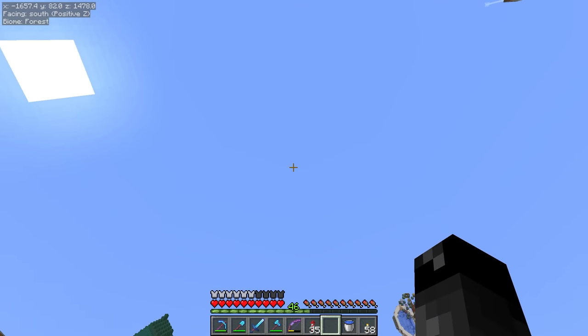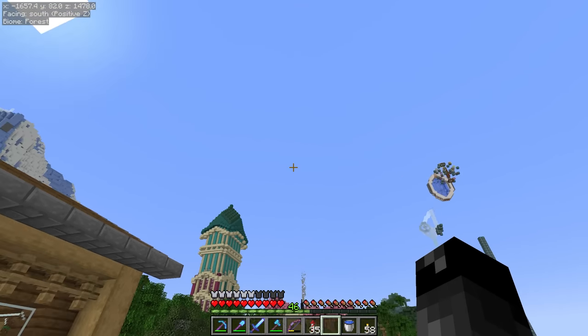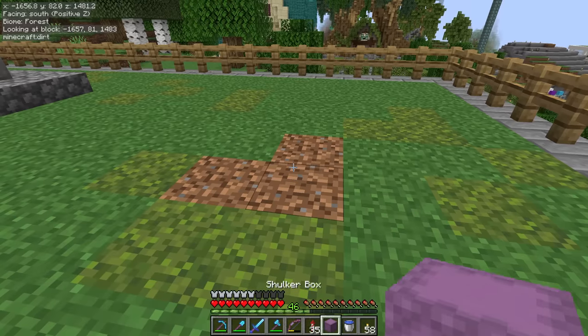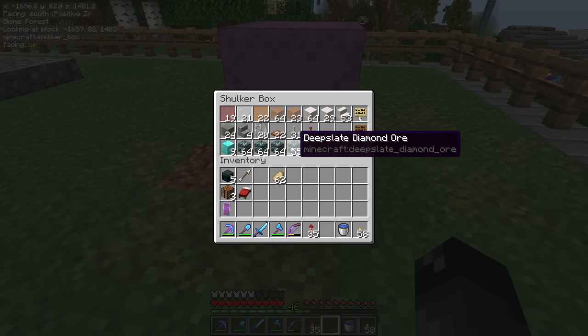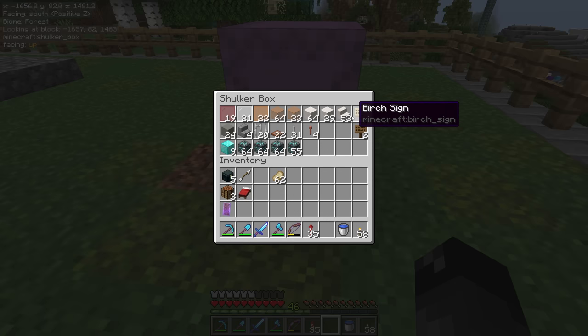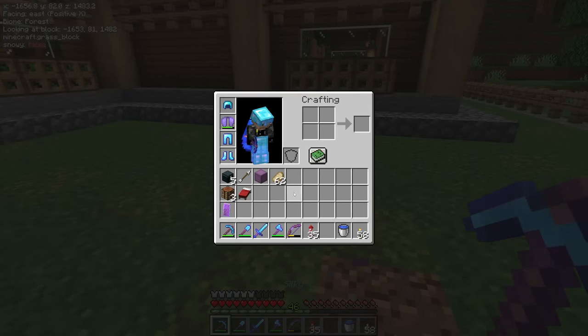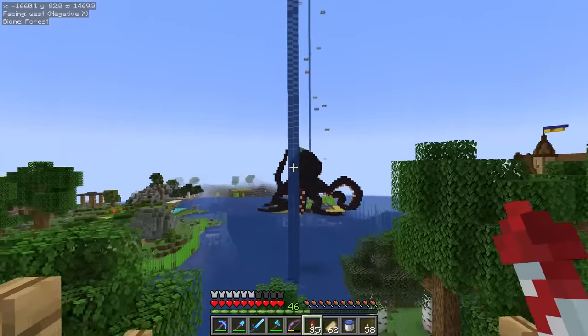That took a little bit of time, but I got the portal down, got the fires put out, all the little random glass panes that were scattered all about, and of course our diamond tower has all come down. It is now all existing inside the shulker and that is what we ended up with — nearly four stacks of diamonds is how many was there, how many diamond ores I guess I should say. And then we got a whole bunch of these other random bits and pieces. I'm not sure anybody else wants this stuff back, so I'm just gonna hold on to it.